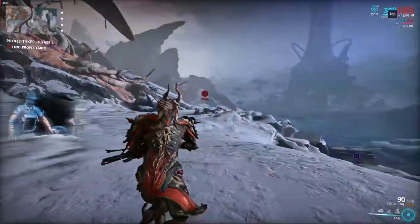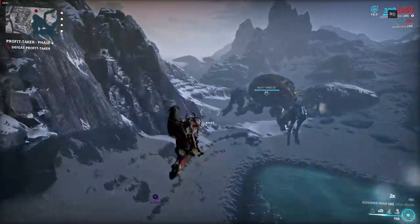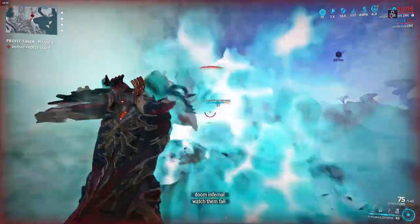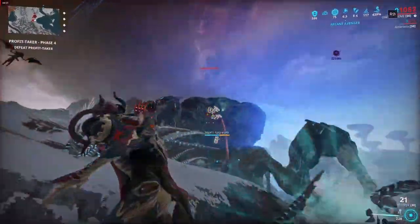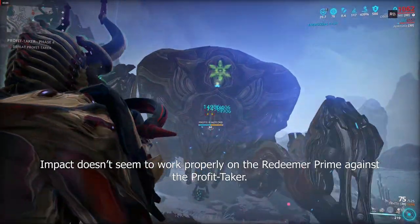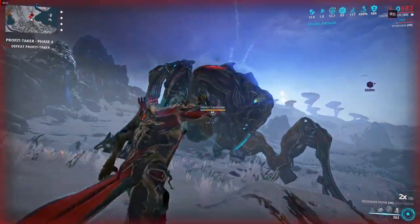For weapons I'm going to start by covering my recommendations for melee and secondary weapons first because I find them the most useful in this fight. For melee weapons I only have two recommendations: the Redeemer Prime or a Zaw with Exodia Contagion. Both are able to cover blast damage and both have a ranged attack. In the case of the Redeemer Prime, its heavy attack is able to innately cover blast and impact damage so you can build for up to four elements on your heavy attack.